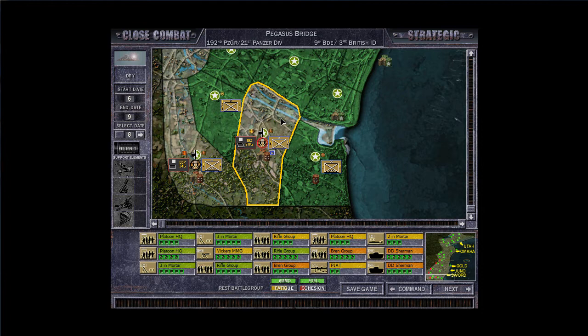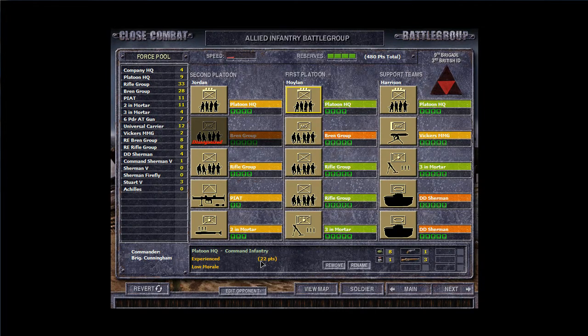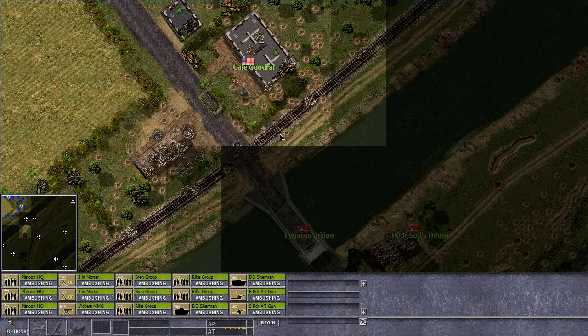Welcome back to Let's Play Close Combat. When we left off, Pegasus Bridge was still not in our hands — or rather it had been, except a battle group came in and messed us up. Cohesion for these guys is nil. Unfortunately we're suffering the same problem; they are well supplied and fueled, and we are getting tired. We do have a couple of tanks left so we might be alright. I'm going to get rid of the PIAT guys and the two-inch mortars, and add six-pounder guns — not fantastic but they will help stop enemy tanks.